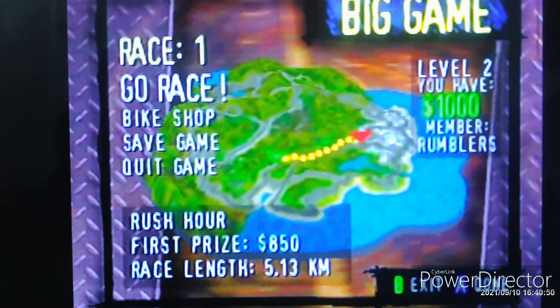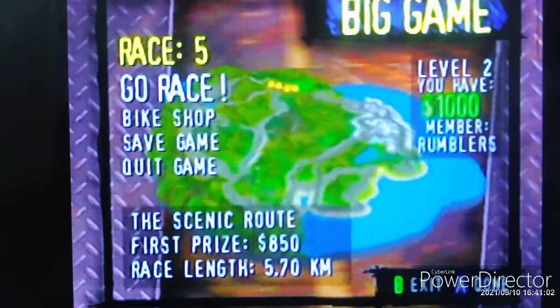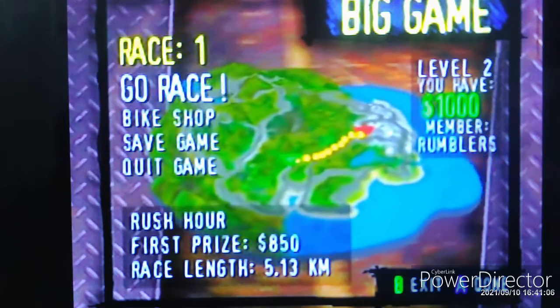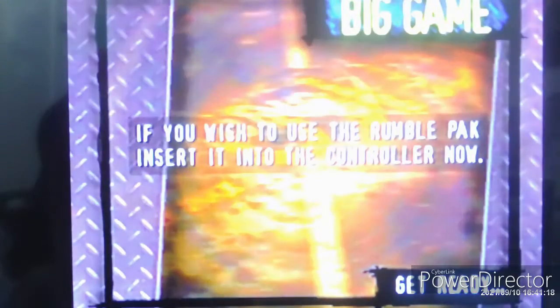From here on out I'm going to start putting them in parts. Right now I'm going to do race one, two, and three, and then the next part will have four, five, and six. Let me see — we've got three, four, five, six, seven, eight — so I'll try to do one through three, four through six, and then seven and eight, so it's easier on everybody.